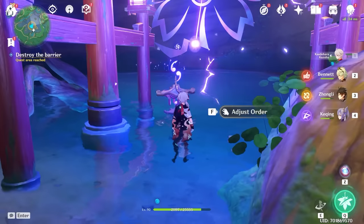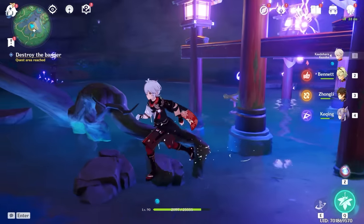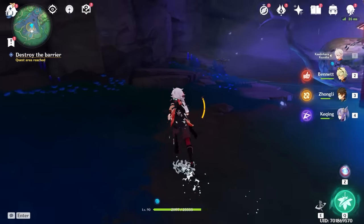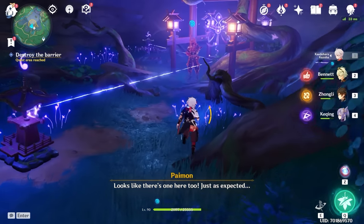And here we have another puzzle. The one directly under the diagram will be set to two, and all of the other surrounding ones here will be set to three — this one and this one. That should do the trick. And then of course you have to fight another samurai.